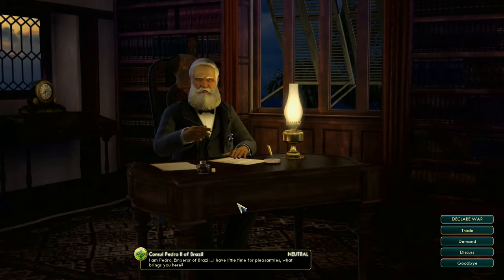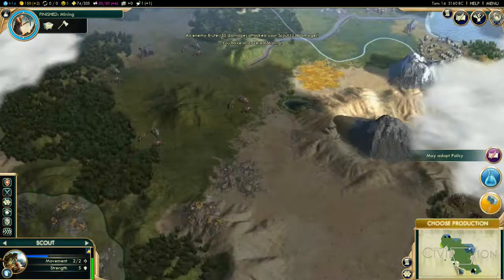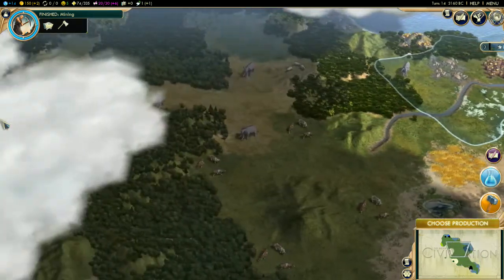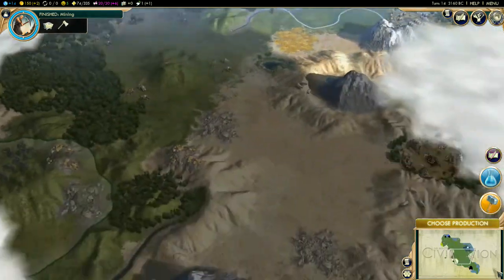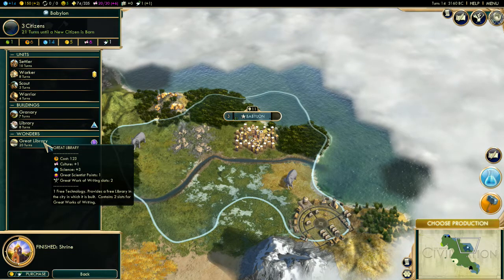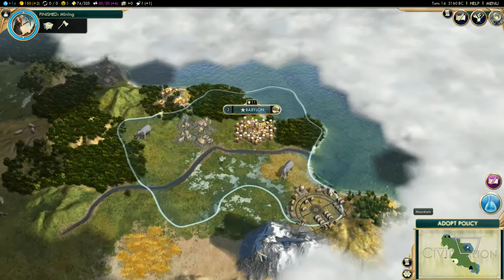Look who we have — the Brazilians! These guys tend to be very diplomatic. I'm not gonna complain because they are my neighbors. There's another luxury good — wine. No more joking around, I'm going for the Great Library. There it is, I want it — 20 turns. I might get it, I might not; someone else is probably building it right now too. Maybe I'll get it.